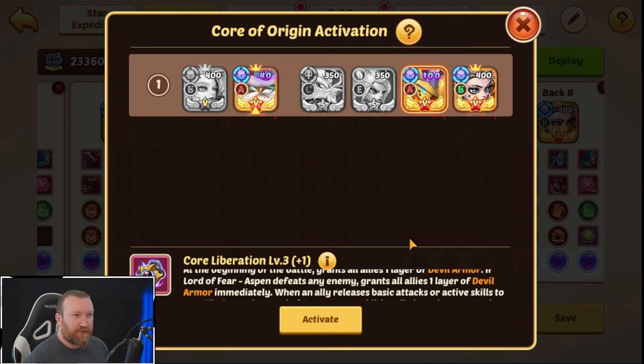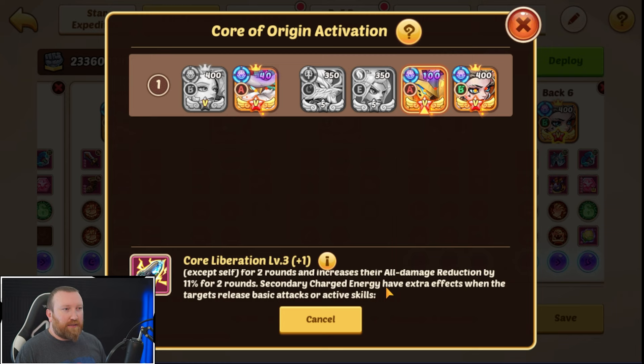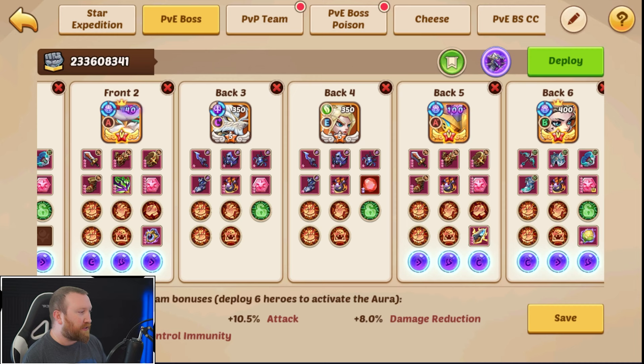We are gonna keep Vulcan in the lineup, and that's kind of just for his core, to give us additional attacks going off. Right down here. He'll be getting additional Secondary Freezing Pierce — things like that — where he's gonna be able to hit for a lot more damage with additional hits. We're just gonna see how this works out. I feel like it's gonna be good.